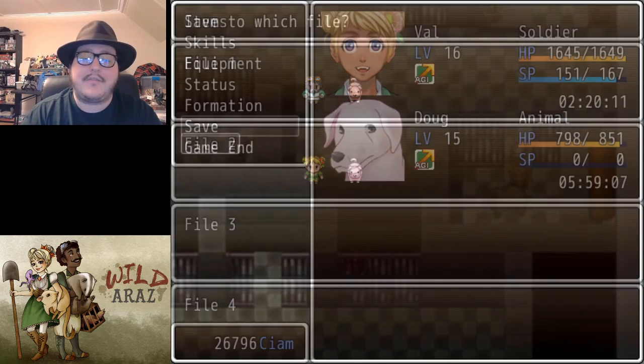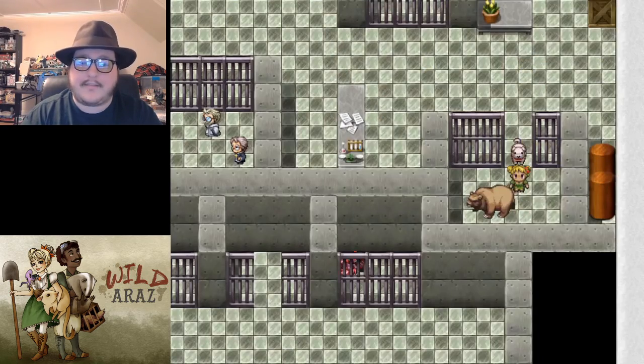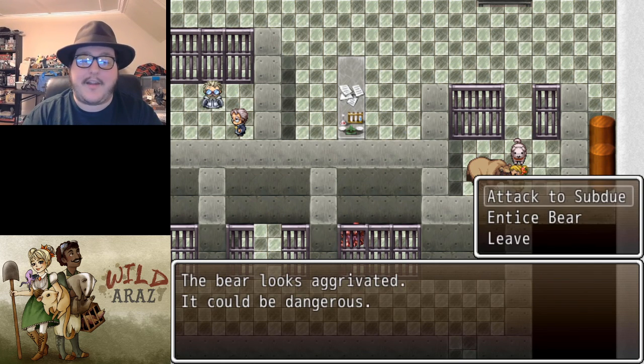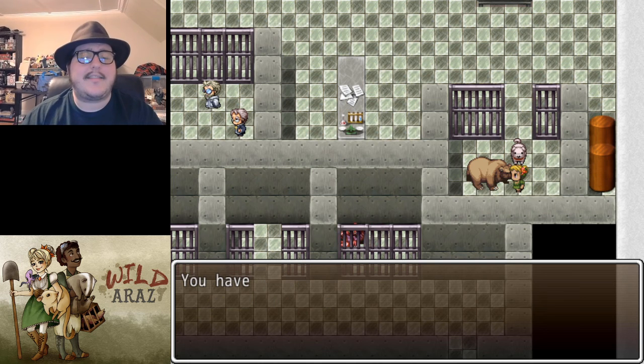I will remind you to save often. Do you want to try to catch it? Yes, we do. The bear looks aggravated — it could be dangerous. We can try to entice the bear or we can attack to subdue the bear. Let's try to entice it and see how that goes.